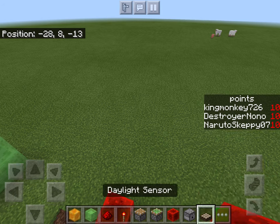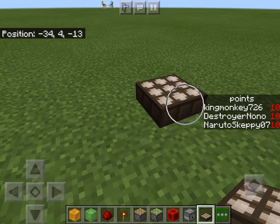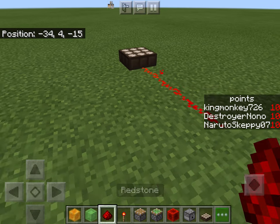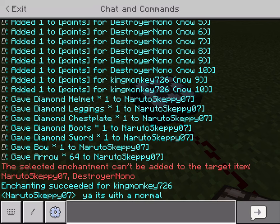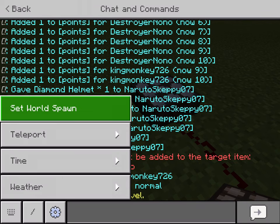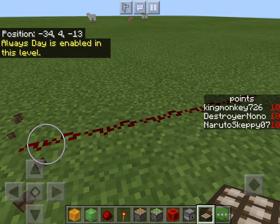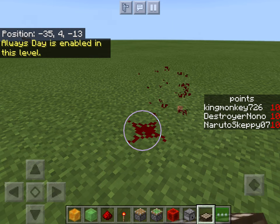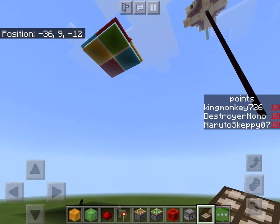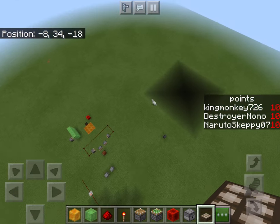These are daylight sensors. They tell if it's night or not. I'm pretty sure if it's day, they will emit a redstone signal, and if it's night, they won't. I set this world to always day. Those points on the side will be covered in a different video.